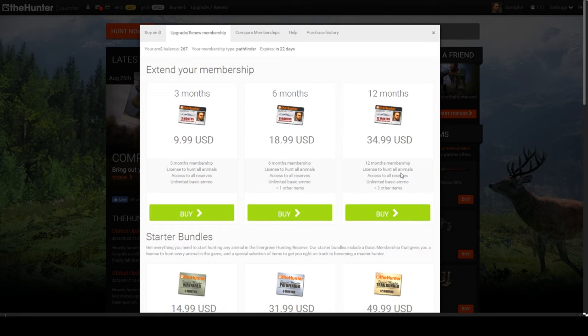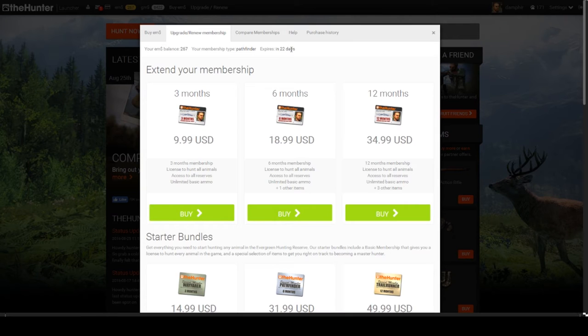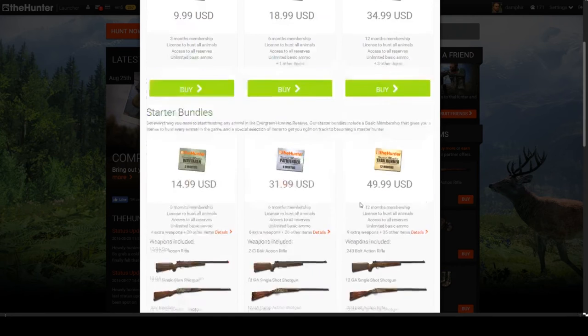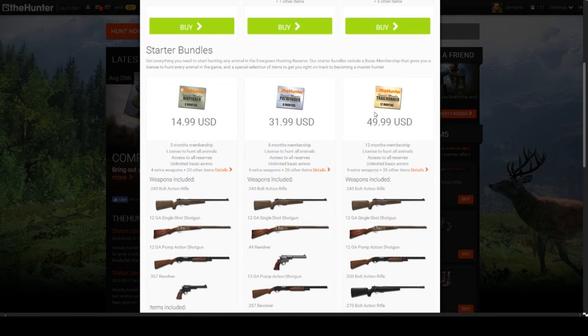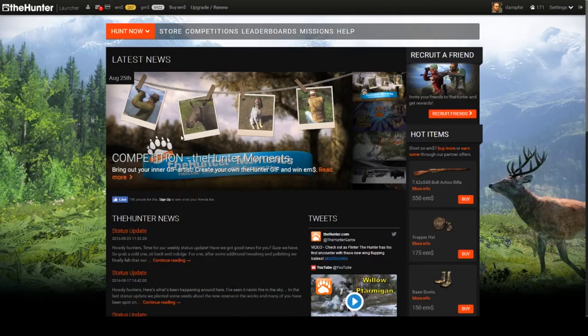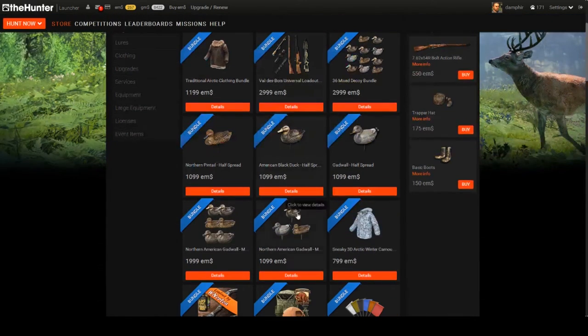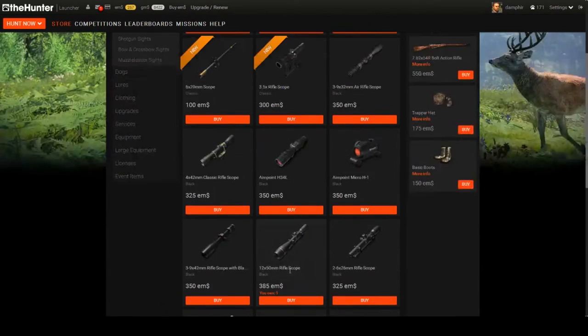That covers the bundles. My recommendation is don't get into the game unless you're going to get one of those two bundles — that's the best way to enjoy the game. There are two types of currency: EMS, which is the premium gold currency used to buy stuff in the store (I have 267 EMS right now, basically $2.50), and GMs, which are used for consumables or dog treats. You earn GMs by entering competitions and placing, or by completing missions.